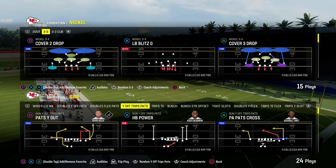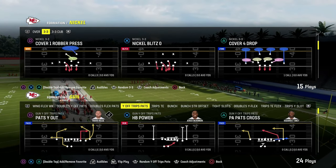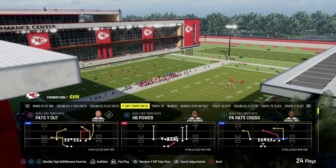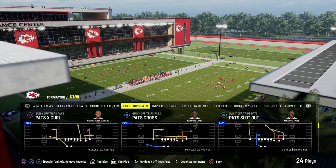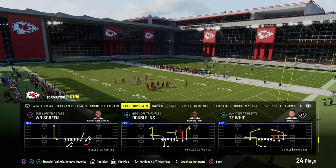I'm going to show you one of the best man-beating plays in Madden 24, and it comes to us out of the U-Trips, or the Y-Off-Trips-Pats formation. The play that we're going to be taking a look at today is Titan Whip.